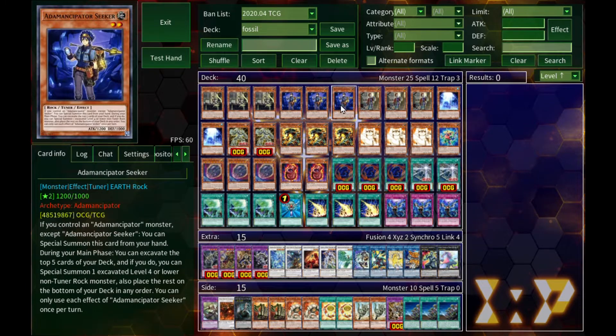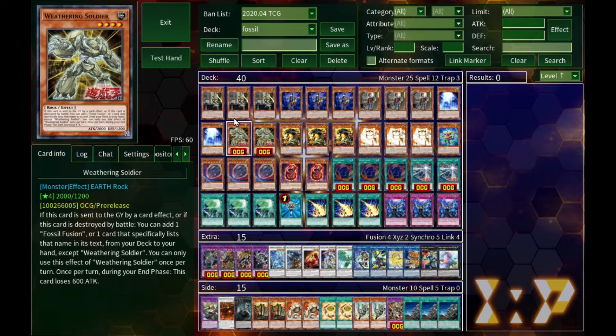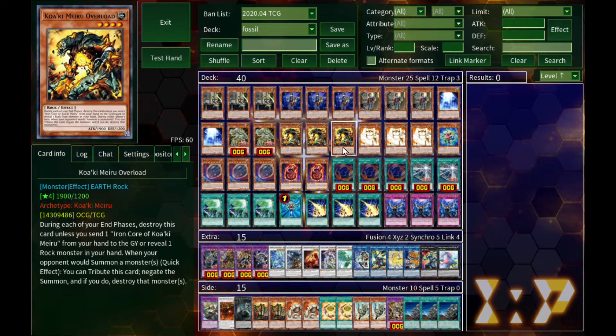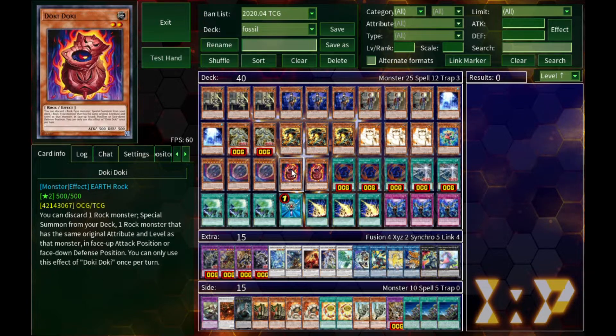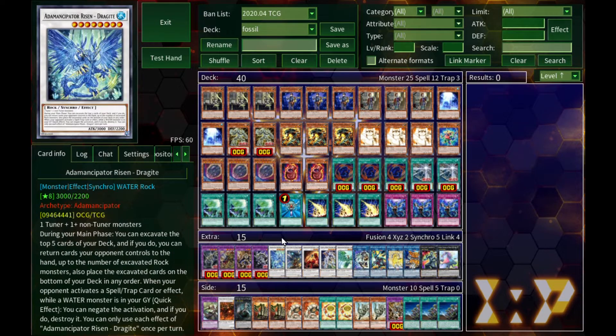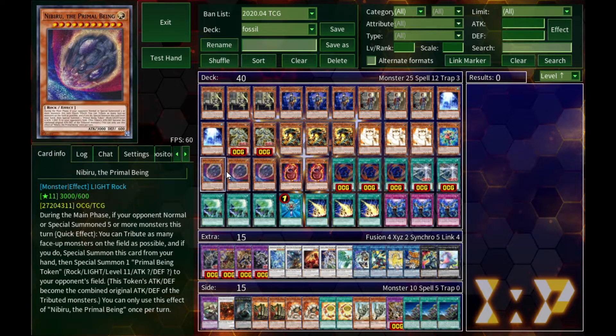It's got all the bells and whistles — we've got the Adamancipator engine, the usual stuff, Blue Boy and all the tuners, Qualky Marius for stopping summons and effects, some Fossil stuff, some Doki Doki stuff, the fusions — the works. It's a nice going-second sort of deck with a lot of stopping power.